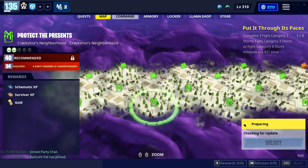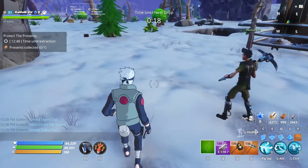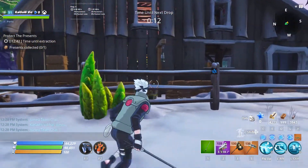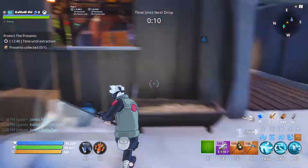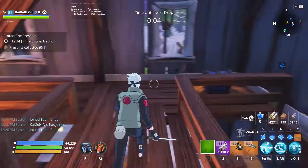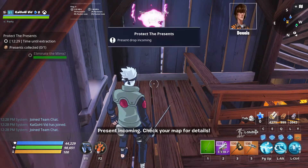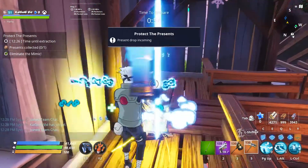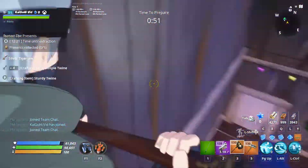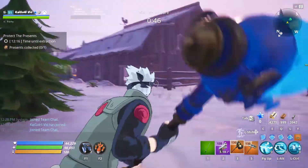So we go ahead and load into that — it's a super easy mission. Even if you only protect one present, you still pass the mission. Right here in this barn, if we come right next to spawn — we only have 15 seconds — but if we come up here into the barn, there is a guaranteed mimic spawn right here every single time. As long as you tag the mimic, you're good to go. Just finish the mission; you only have to protect one present.